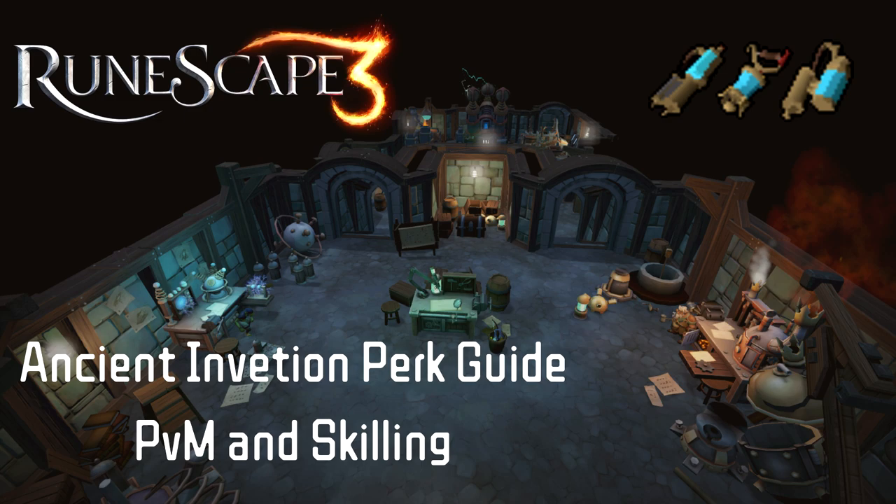All costs and probabilities are based on 120 Invention and using an Extreme Invention potion unless otherwise noted. This guide assumes you know what all the perks do — you just want to know the best way to combine them all together.